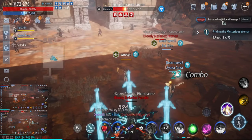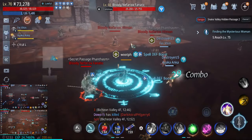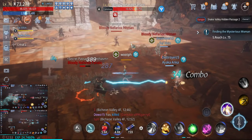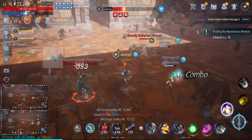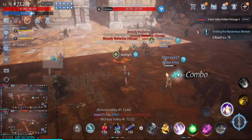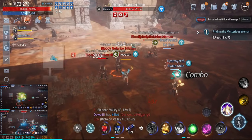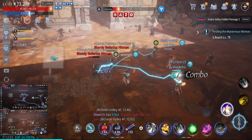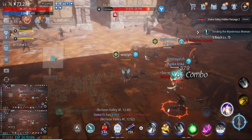This is Snake Valley hidden passage. The mobs are level 66, so this is good for leveling from 65 to 70. Some people who want to do AFK leveling can go until 71, 72, at least 73 or maybe 75 — if you just want to do AFK leveling, this is the best one.